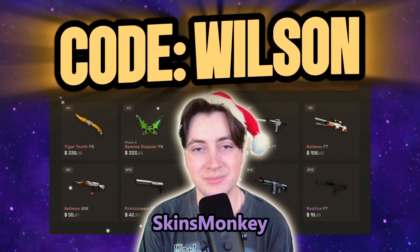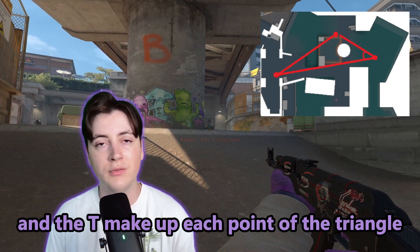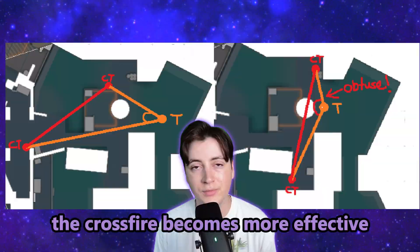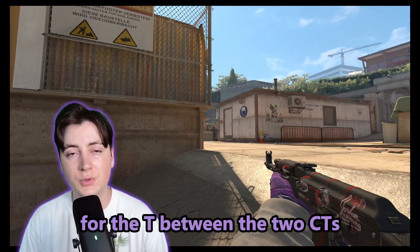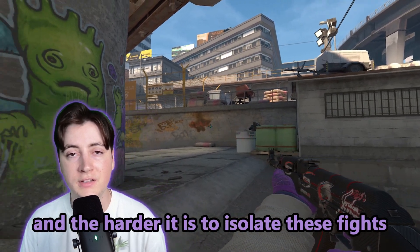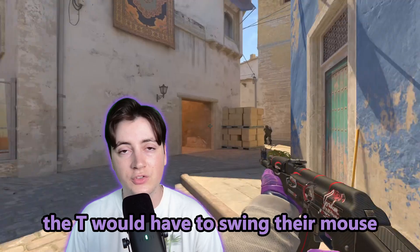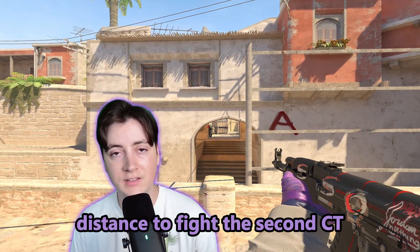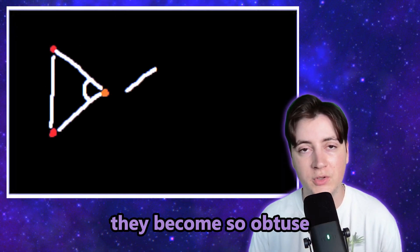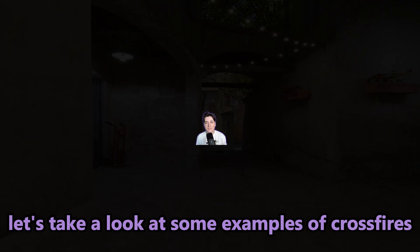Think of crossfires like a triangle where the two CTs and the T make up each point. As this triangle becomes more obtuse, the crossfire becomes more effective. The larger the angle is for the T between the two CTs, the more likely the T will have to expose their back to one of the CTs, and the harder it is to isolate these fights. With a wider angle, the T would also have to swing their mouse a much larger distance to fight the second CT. The very best crossfires aren't even triangles — they become so obtuse they turn into a line with the two CTs on the outside and the T in the middle.